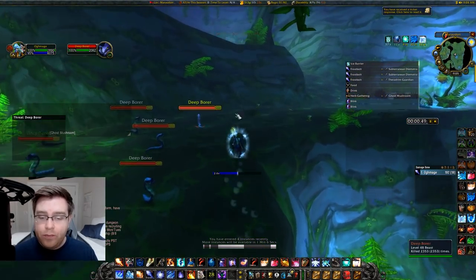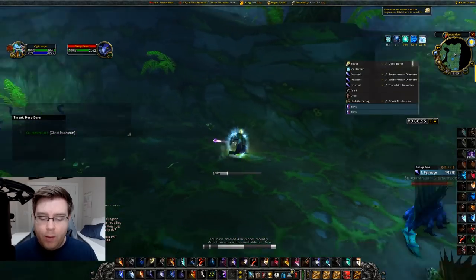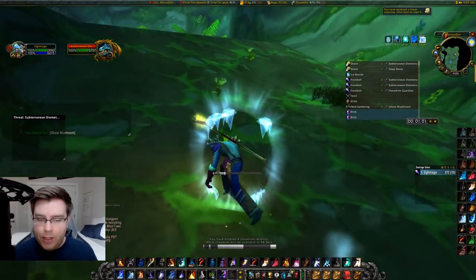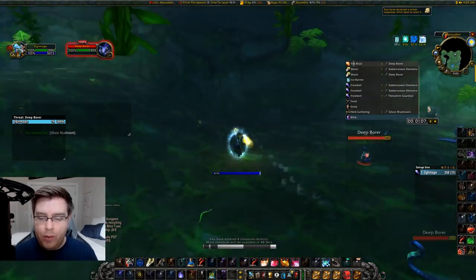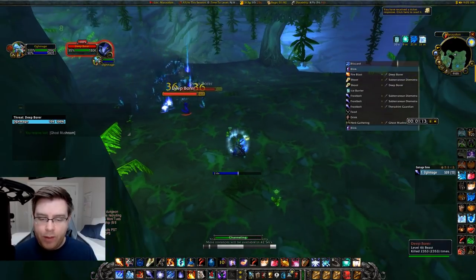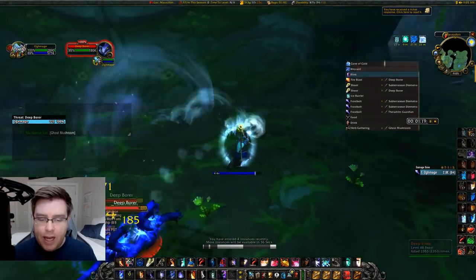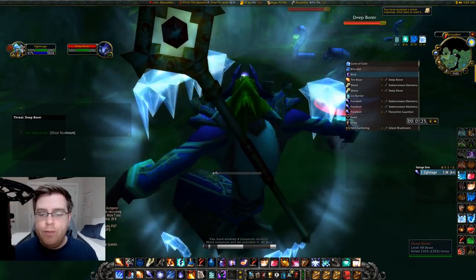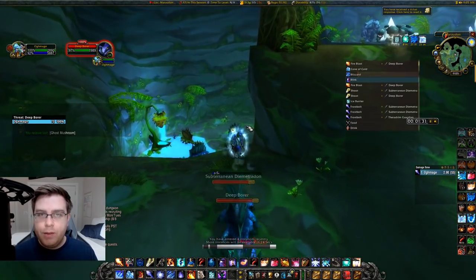You want to pull every single group in this area all the way through until you cross over the waterfall. I'm trying to pull them so they're all stacked together, because you always want the mobs as stacked as possible. I pull the last group with a rank one Fire Blast, blink, then go for a Blizzard. By rank one Blizzarding throughout this run, we're trying to keep the mobs stacked so we're not taking unnecessary damage and they don't reset. Most of these mobs have a proximity reset.